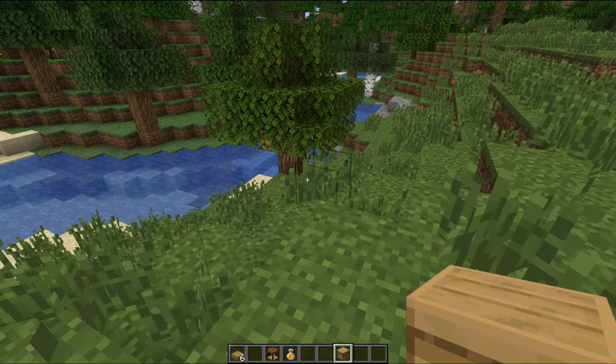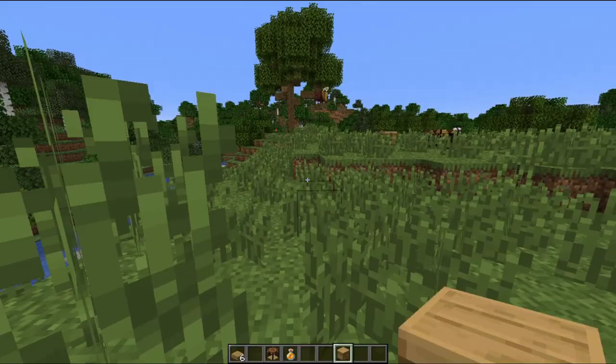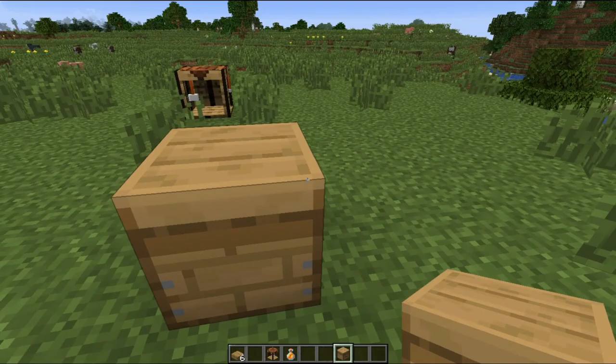These bee nests will naturally spawn in flower forests and in sunflower plains, and also as you can see, in regular old plains. Now this is an actual block entity and you cannot push it with pistons, which is going to make it very useful for different purposes.